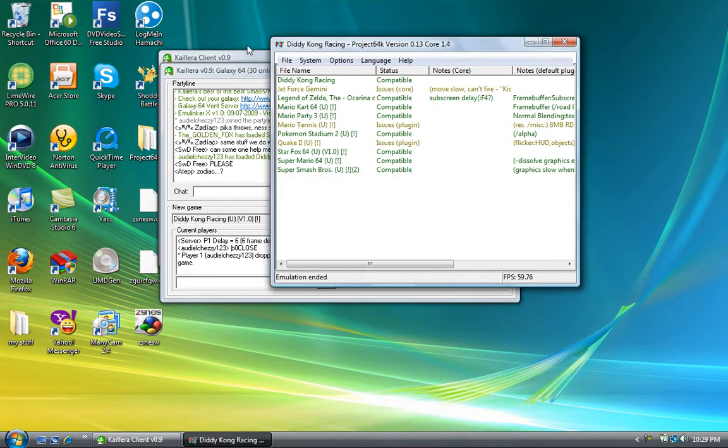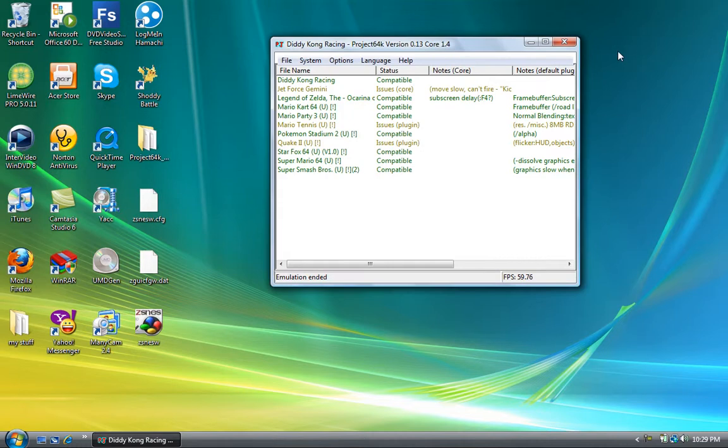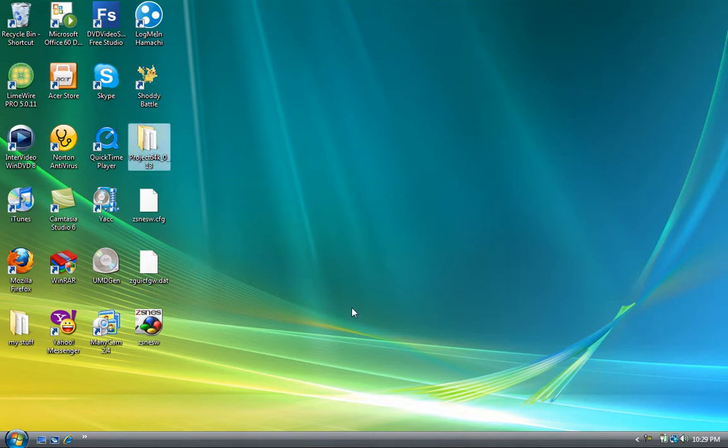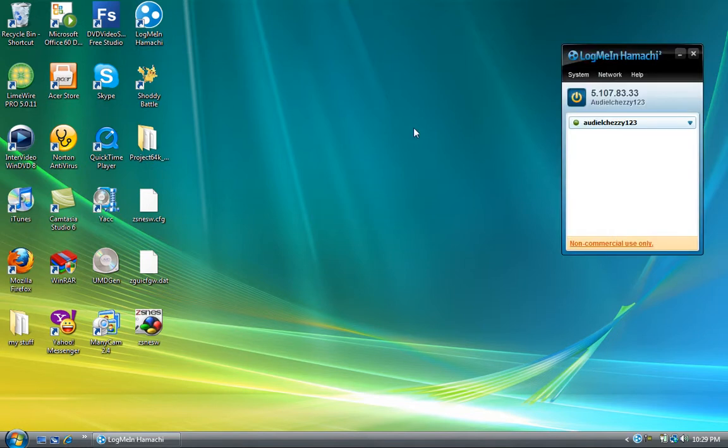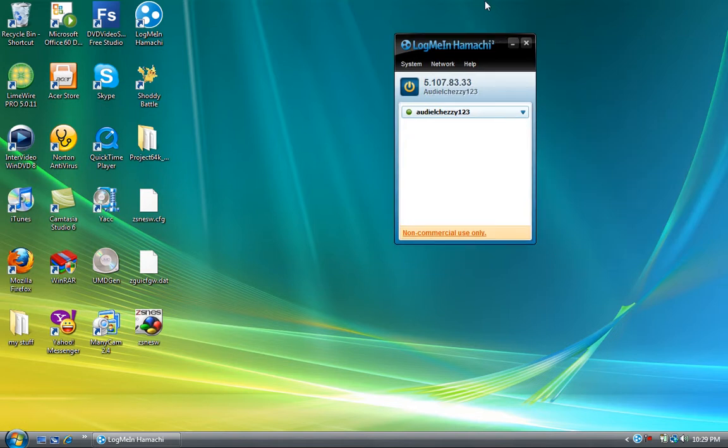Okay, so you can play with yourself or with anyone else. That basically covers Project 64 — there's no need for any more issues on that end. Now let's head to ZNES. For ZNES, first you have to download Hamachi. I'll probably put a link but I'm not going to guarantee it — all this stuff you can Google. Just search Hamachi and you'll find it.